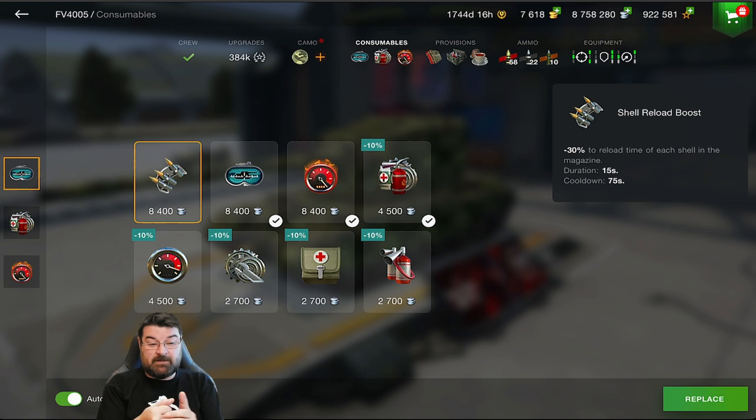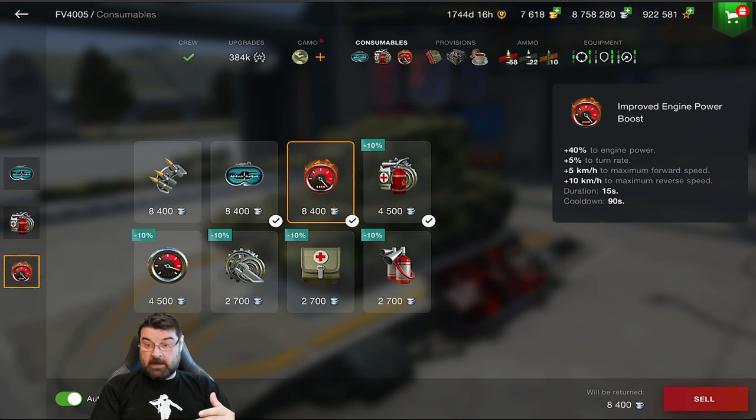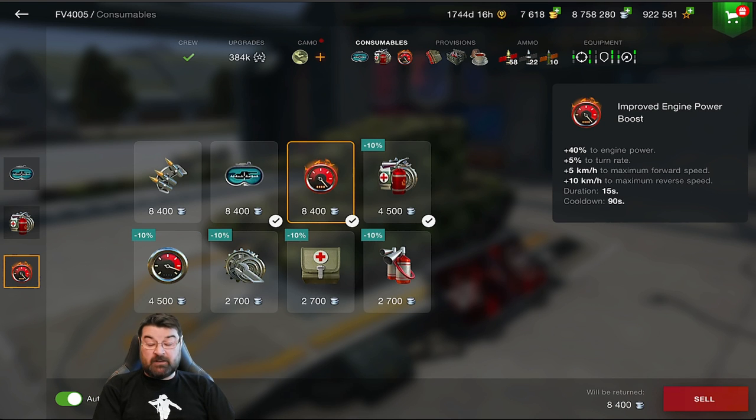On certain TDs there's the Reticle Calibration consumable. When you press it, it gives you pinpoint laser accuracy instantly. If you've got the Waffle Tractor, the Grille, or the FV4005, this gives you pinpoint accuracy and it really does deliver. The other consumable people overlook is the Improved Engine Power Boost — this is like the standard engine boost but gives 40% instead of 20%, a significant difference. Wargaming nerfed it because it was turning heavies like the E5 and 215b into mediums.